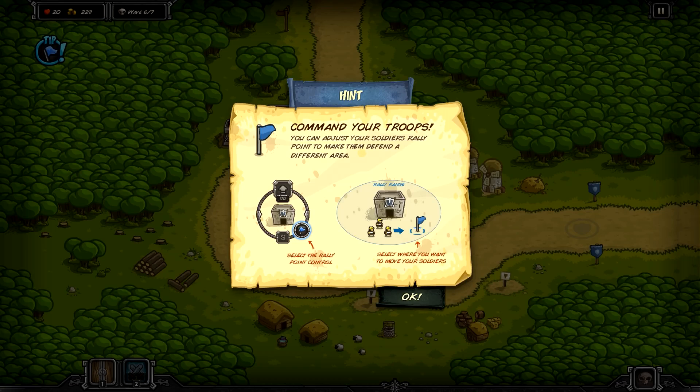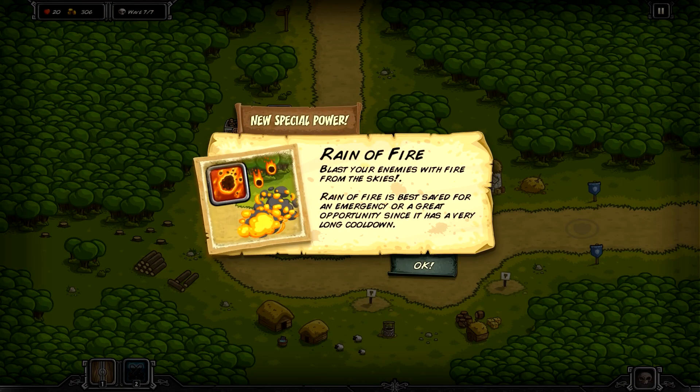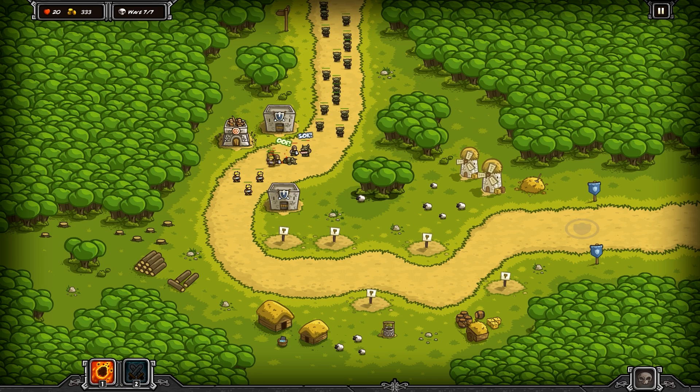We got another tip — just saying we can move our guys, which we've already covered. Let's move these guys back a little bit so our archers can hit with more damage. Now we get rain of fire — a new power down here. We can call reinforcements, and it looks like we're going to need rain of fire here in just a moment.